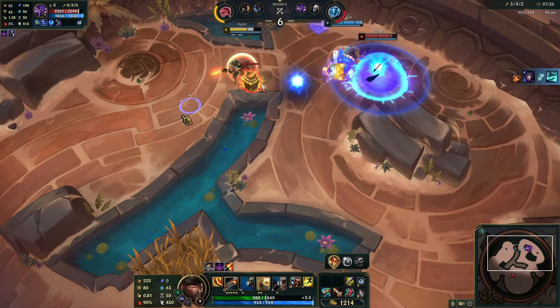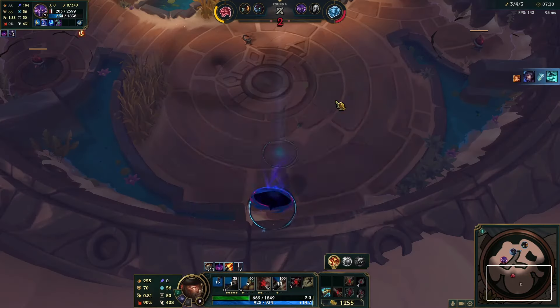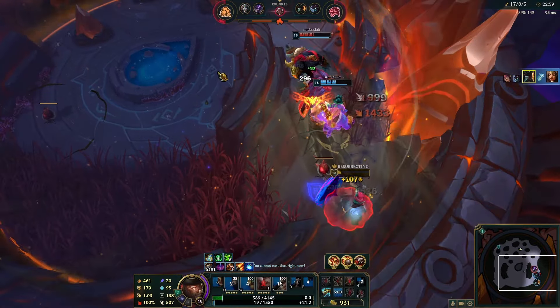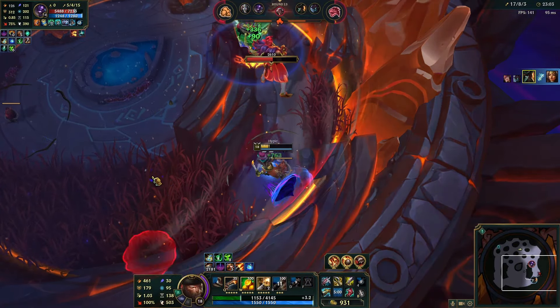Then we get to the augment that helps if you have no hands: Vulnerability. This thing is crazy, as it allows his passive true damage to crit, meaning all you have to do is auto-attack them. Also, if you have no hands, maybe you can experiment with AP GP — I personally never played it in Arena, but hey, you do you.